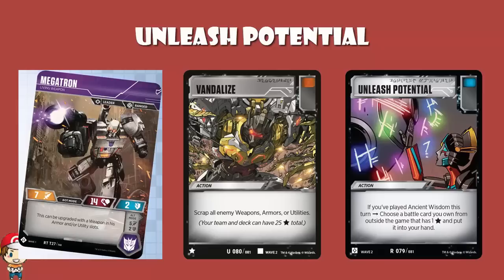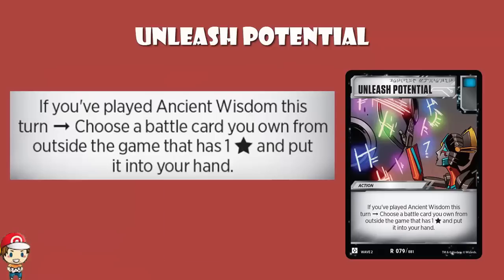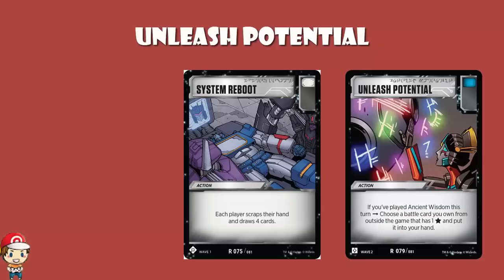You will not be able to immediately play the fetched star card, because your action for the turn is Ancient Wisdom. Unleash Potential is just a little extra for Ancient Wisdom — together they're your action for the turn. I love that it lets you pick up an action from outside the game; I cannot stress how incredible that is, but do remember you will have to wait a turn. And there's nothing to stop your opponent playing something like a System Reboot and forcing you to discard those cards from your hand. But let's say they do — it's still in your scrap pile, so you can still get it back. Or maybe your scrap pile gets shuffled into your deck, and that card that wasn't originally in your deck is now in your deck.